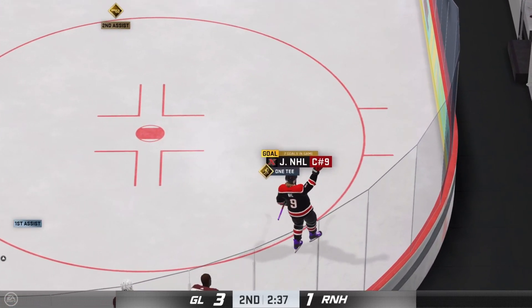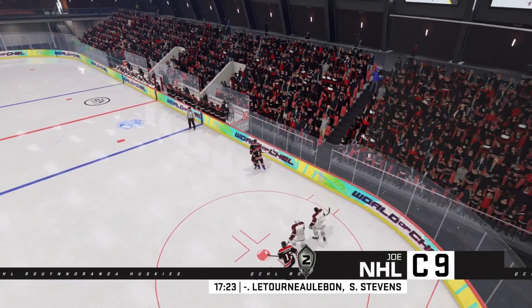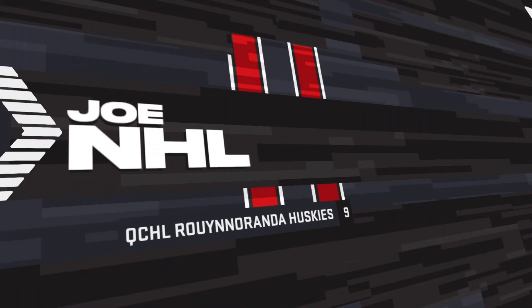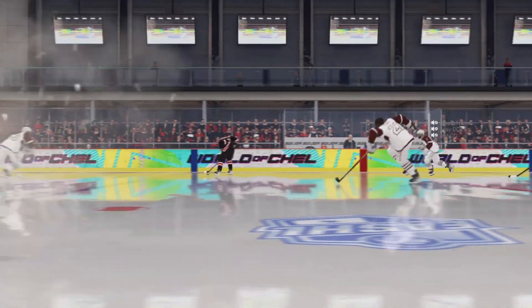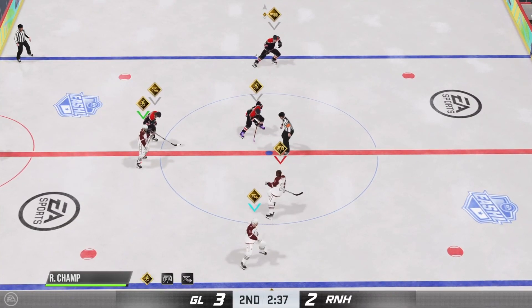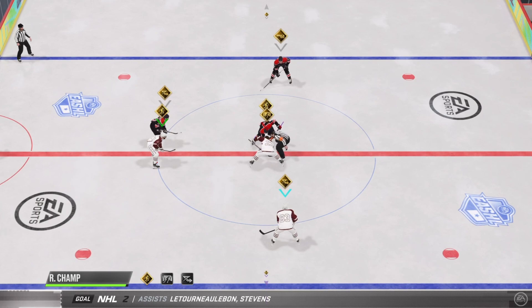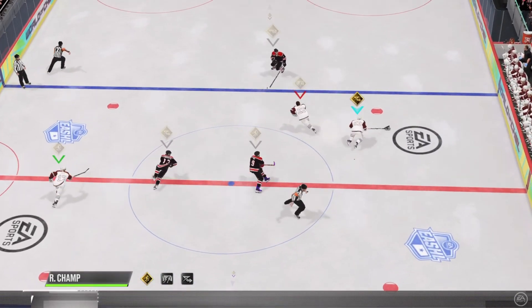They get into the offensive zone — they're looking for him and he's looking for that one-timer. That pass is on the tape and he hammers it in the net. When his team gets into the offensive zone they're looking for him because he can do this almost as well as anybody in the game — that one-timer. The pass is on the tape, it's off the tape in an instant.